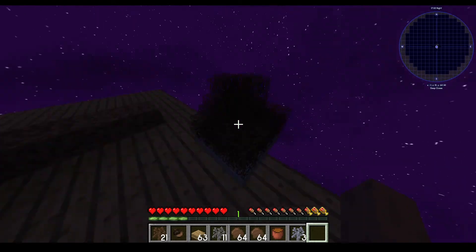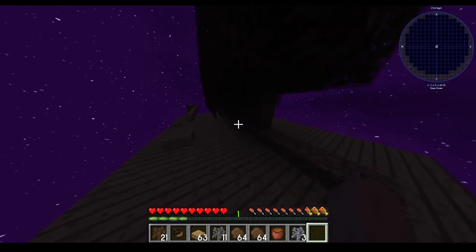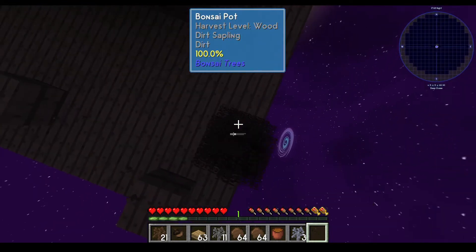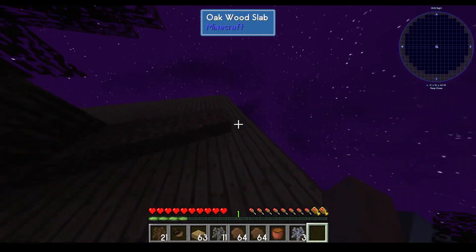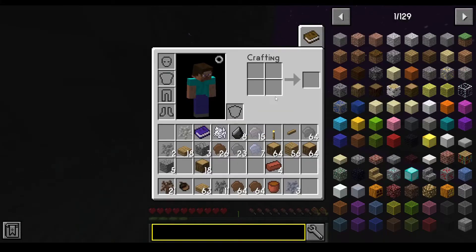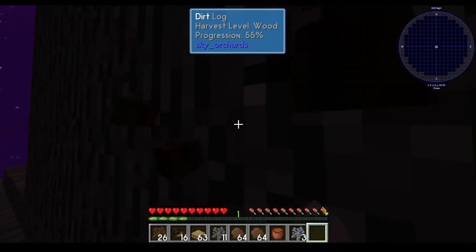We're gonna use this bonsai later on in further episodes and everything. If we have this with a hopper, we can make all these resource sources we need. We're kind of out of resources right now, so let's just grab all this.